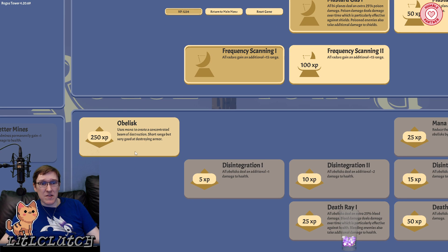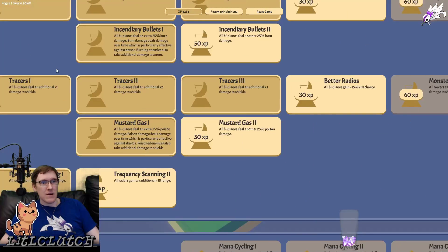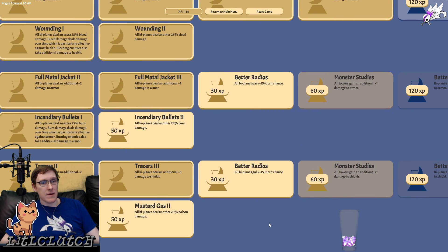Obelisks — what are obelisks? Uses mana to create a concentrated beam of destruction. Oh, I like the sound of that. All radars gain an additional range. I think I'm going to upgrade the radars — I really like them.